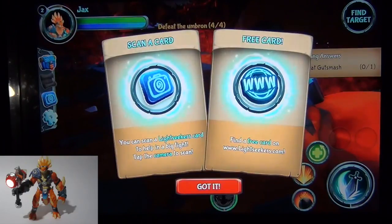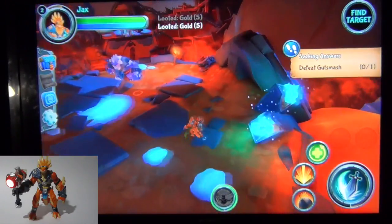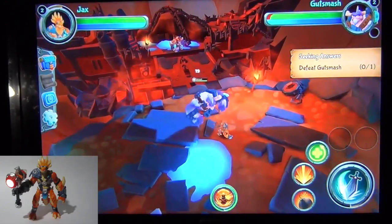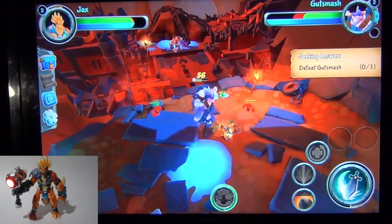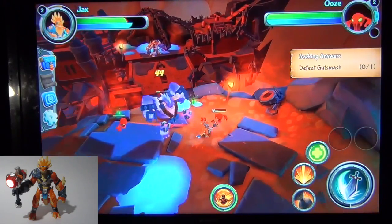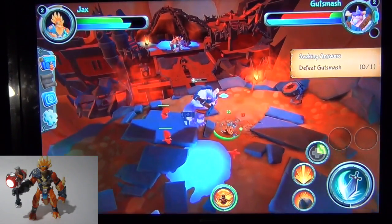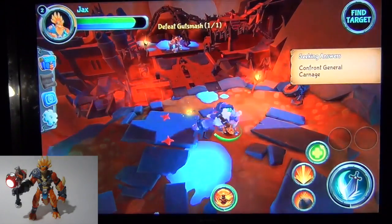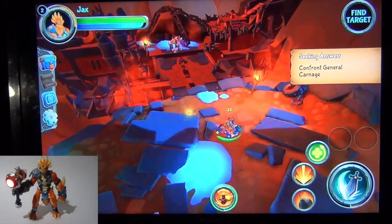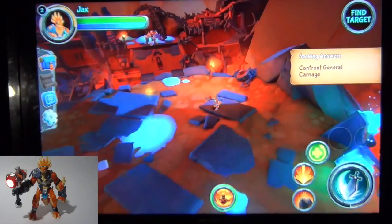Do you want to scan a card? We're going to go on to the next thing. Next time we play we're going to do some card scanning because we'll have opened some packs too. He's trying to grab you. He's going to defeat Gut Smash — oh, he's got little minions, and they throw red jello at you! Congratulations — Gut Smash Battlezone, Rarity 1. He just melted right into the ground. I told you they were made of jello.